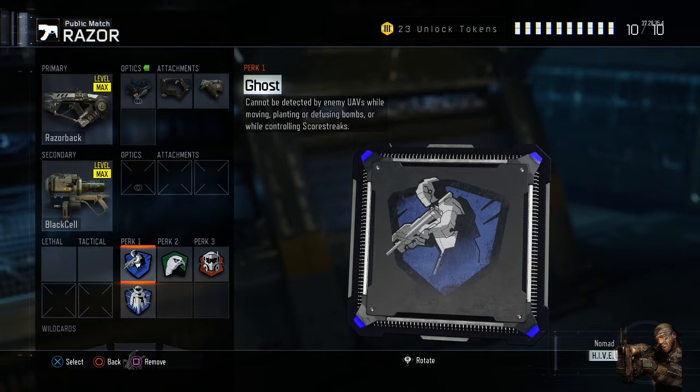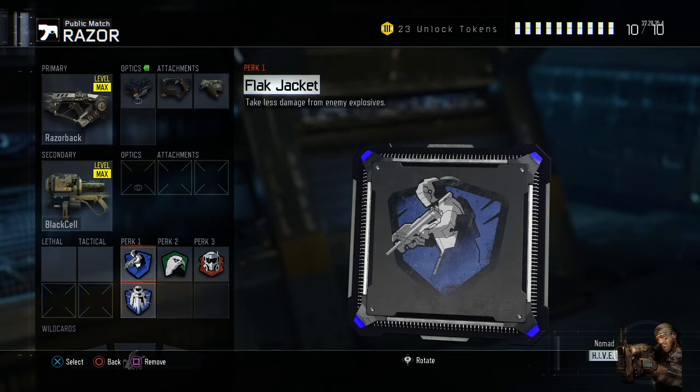For perk one, I did use two perks, first one being Ghost. If you couldn't shoot down the UAV and you're in a room, you want to make sure you're off the radar.